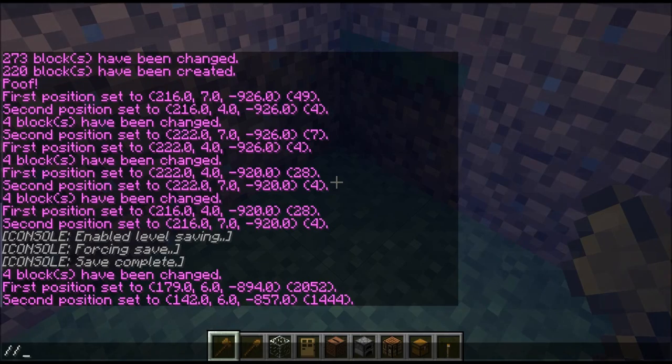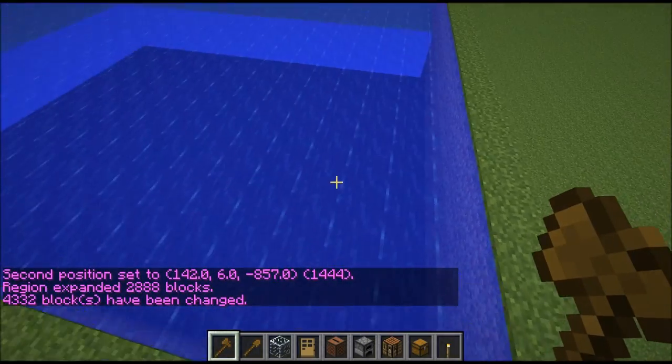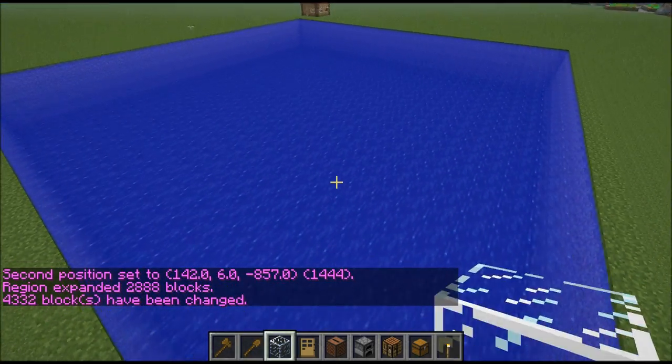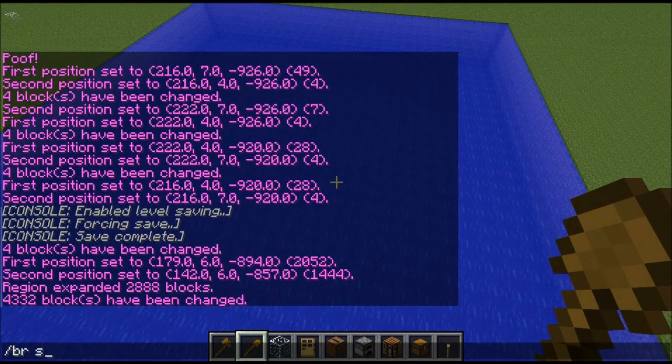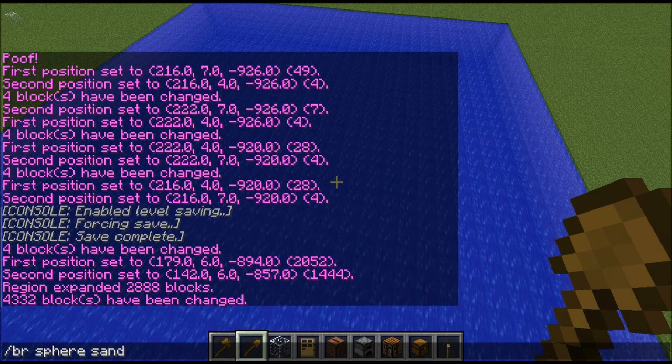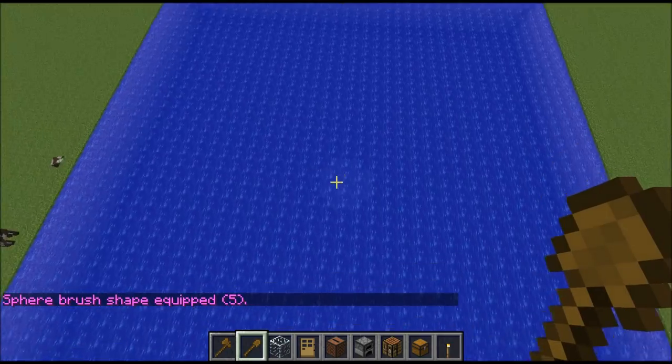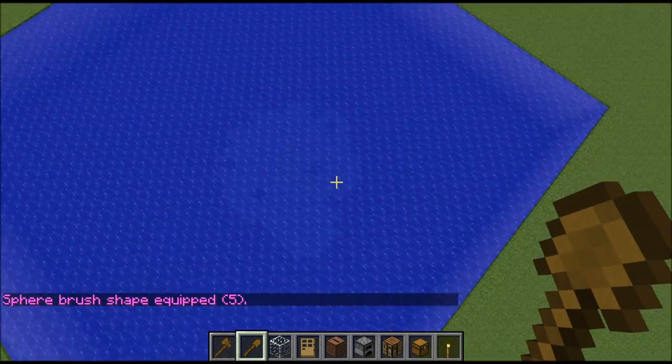Select, and quite simply expand two down, set zero. And now the water level's five deep. So what you want to do to create the island is start off with brush, sphere, sand if you want, and then the size that you want it, and start creating the little spheres under the water.